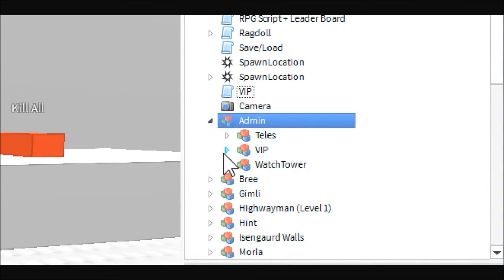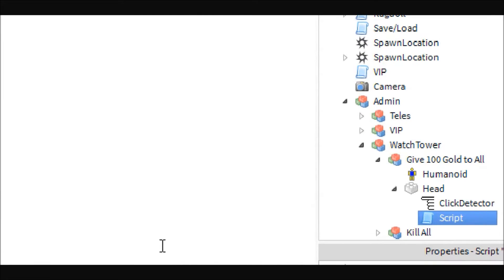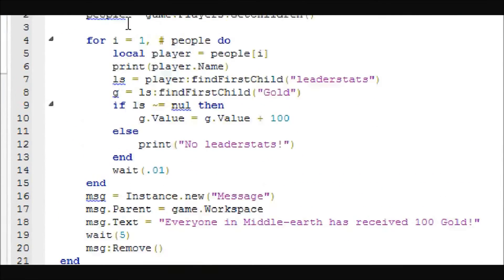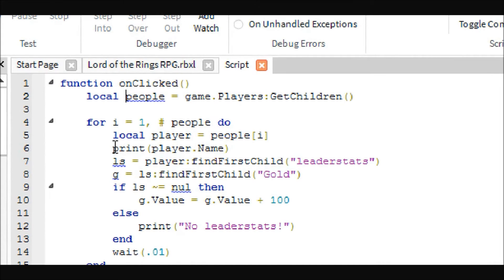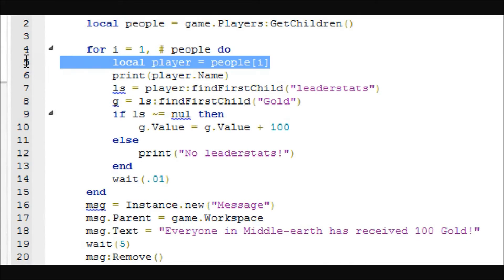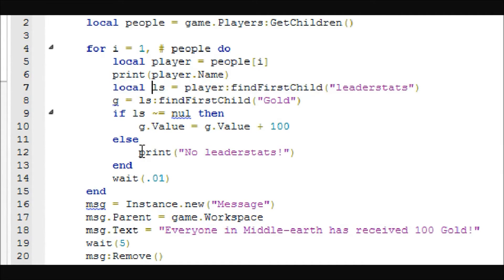Now we will look at these easier buttons. Let's look at the money button first. This is just your simple click detector inside a button with a script. You have the click detector, the onClicked event, and then it gets the people in the game. For each player it will — you probably don't need this line and can just use the loop variable each time, I just stored it so I didn't have to repeat it.